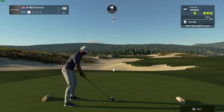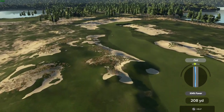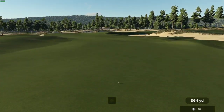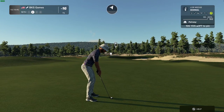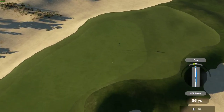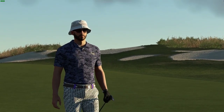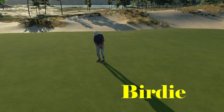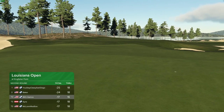Heads up this hole — we got a tailwind blowing with the ball. Setting up about 105 yards to the pin. Well, this one could play. Nicely done, well judged. And this one is for the birdie. This putt's tracking — that was amazing. After that hole, you are currently 17 under par.